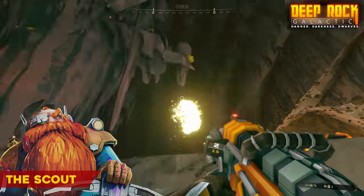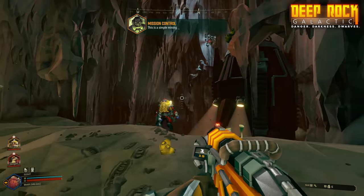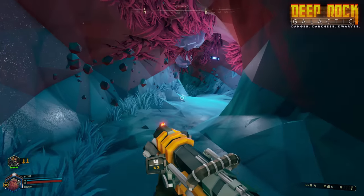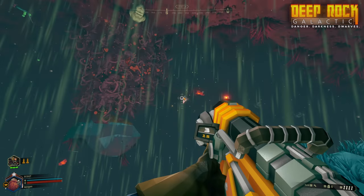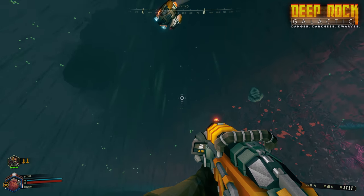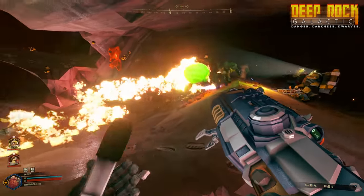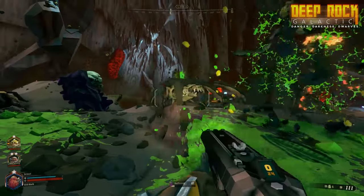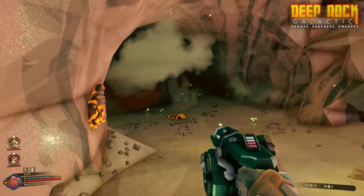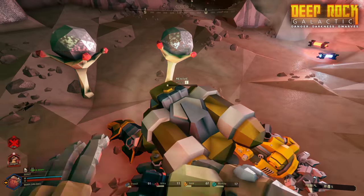The Scout is all about lighting and mobility, which is good since the caves of Hoxxes are renowned for their impenetrable gloom. While all Dwarves carry flares to light up the dark, the Scout is the only one with a dedicated flare gun to fire special high-intensity flares over long distances. Besides his assault rifle, sawed-off shotgun, and freeze grenades, he also comes equipped with a rechargeable grappling gun that lets him quickly escape enemies and zip around the environment pretty much exactly how he wants.